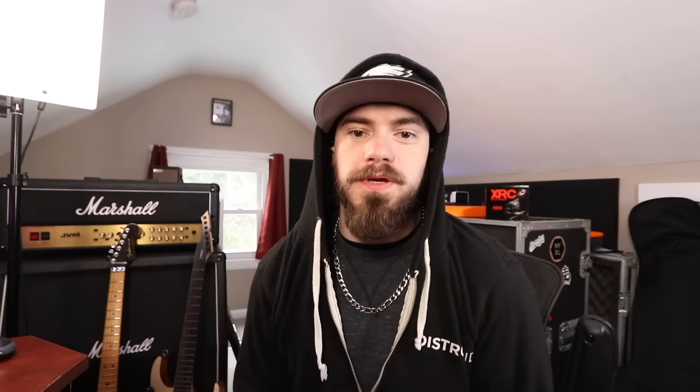Let's kick off this list right now — no honorable mentions, let's just start with number 10, and that is the Neural DSP Mesa Boogie Mark IIC+ Suite.